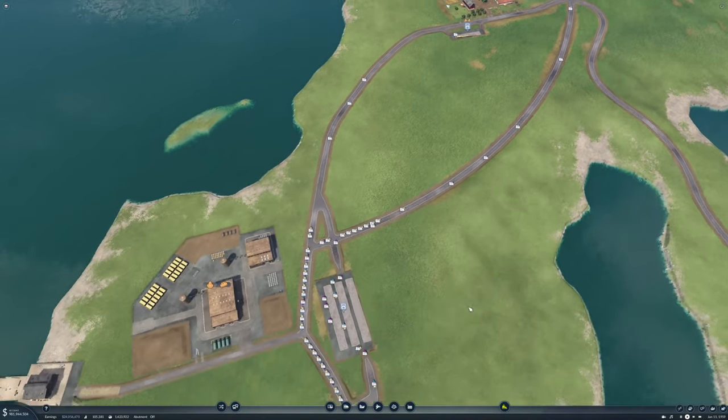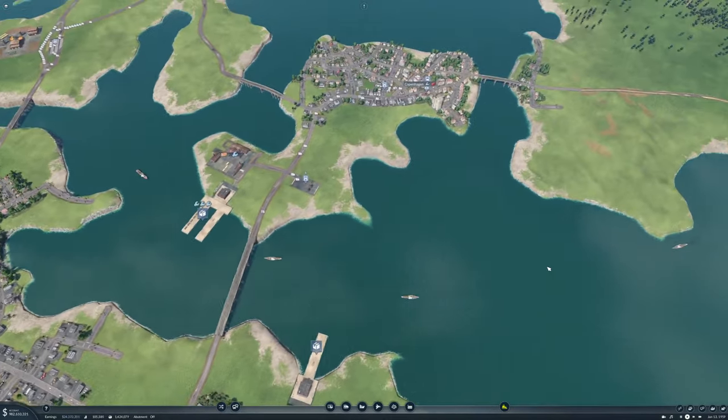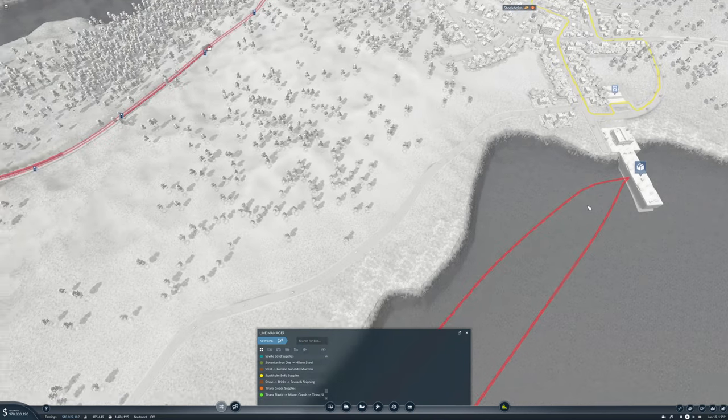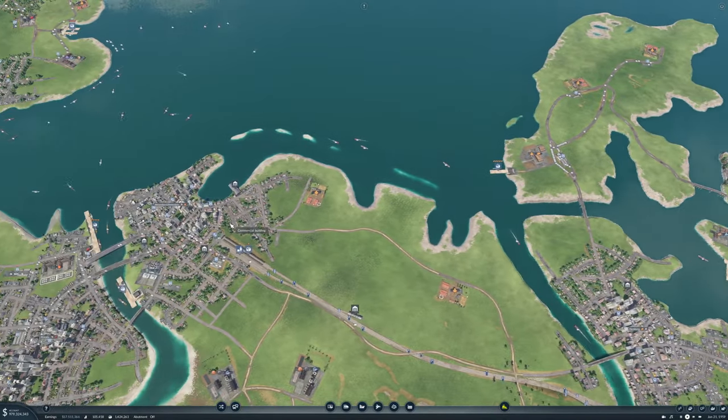This should really, really help. Let's see — we set up the lines, didn't we? Stockholm — we have Stockholm Solid Suppliers and we have that. All we need are ships and trucks.